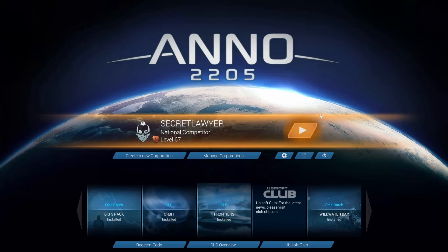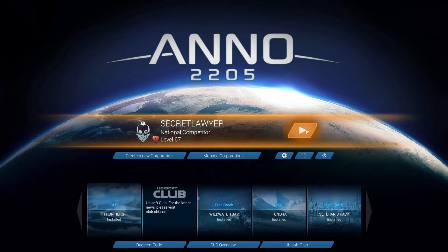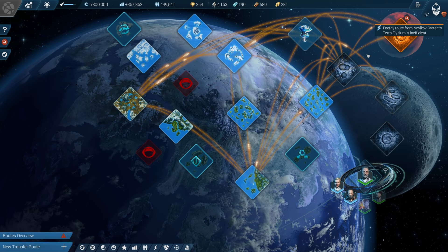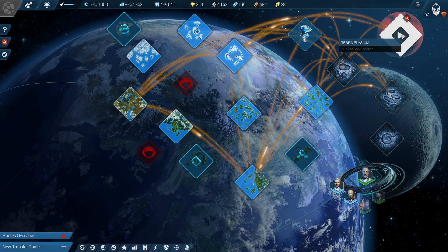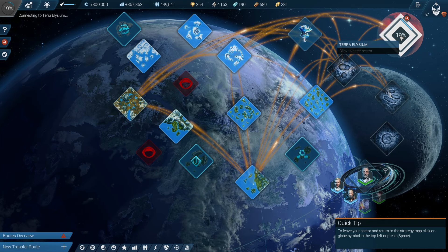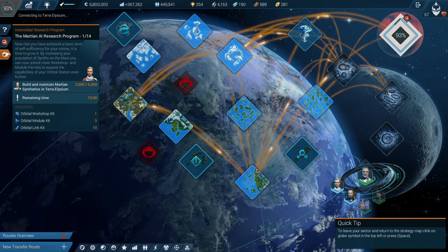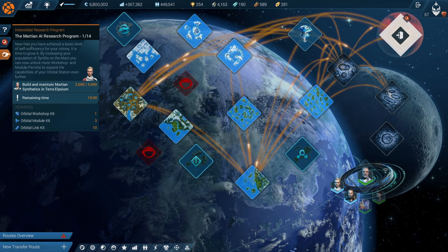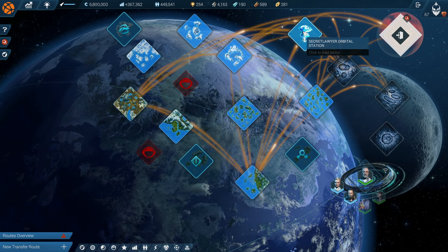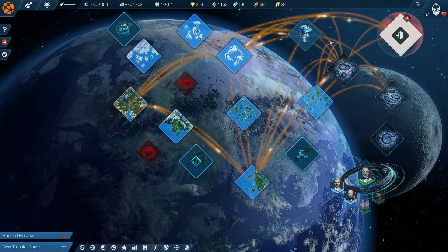Welcome back to Anno 2205 where we're playing with all DLCs and most importantly the Taludas New Frontier mod. It only took us 14 episodes but we are now actually on Mars. We have unlocked all regions, finished all of the basic missions getting us to even robots, and now we are on Mars. We started to develop Mars quickly at the end of the last episode, but today the goal is to focus on Mars expansion because we have officially reached the 14 new missions that come with this. The first one is the Martian AI research program — we need to reach 5,000 Martian synthetics, and with this we will get some orbital station bonuses, a new workshop kit, and some modules so we can really upgrade on Mars.